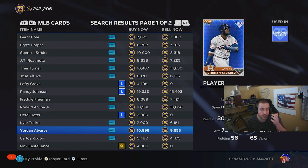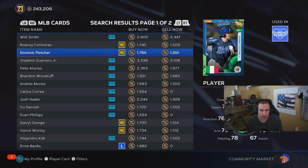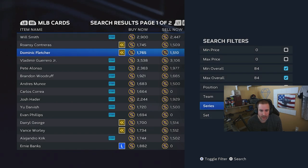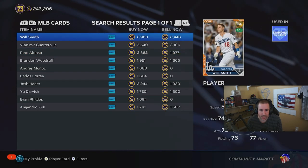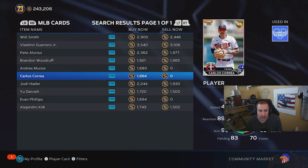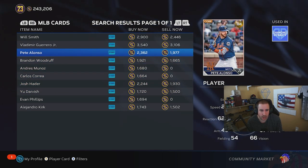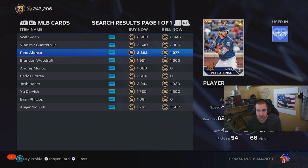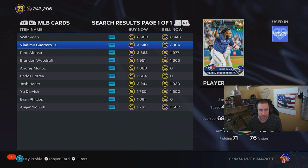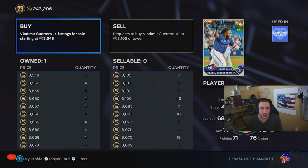You're typically not going to invest in diamonds going up — not always the smartest move. You're more likely looking at 84 overalls that quick sell for 1500. Filter by live series 84 overalls and you can see cards like Carlos Correa, Yu Darvish, Andrew Munoz — all near quick sell price. Pete Alonso is pretty close to quick sell and he's playing up. Vladimir Guerrero has gone up a lot; yesterday that card was around 2300, but a lot of people think he's going diamond.